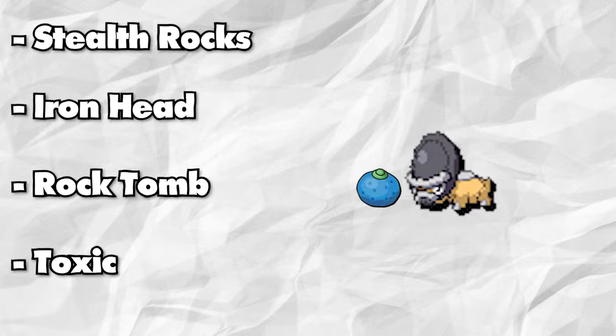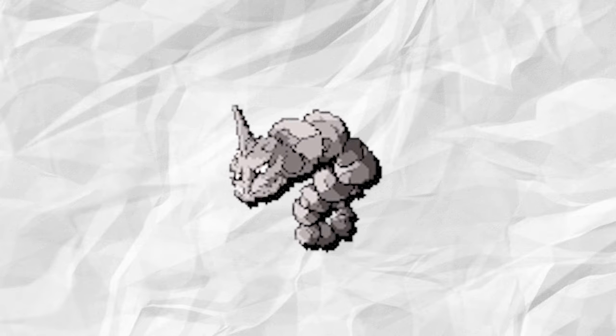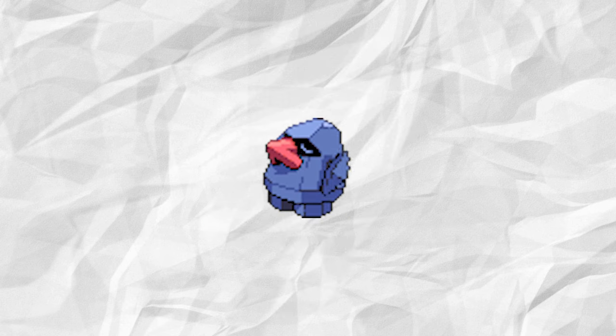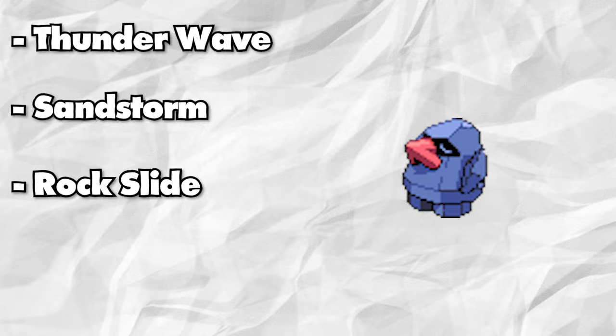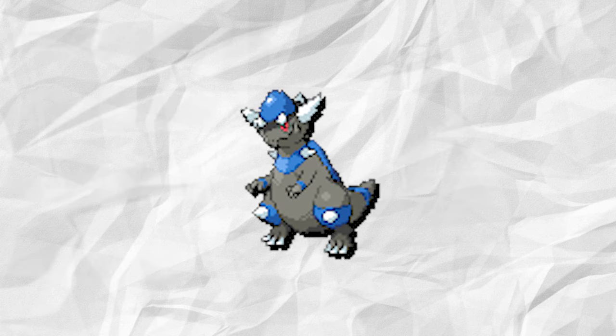I'm making Shieldon hold an Oran Berry since this is gym one. Roark's second Pokemon is going to change from Onix to Nosepass. Nosepass isn't the greatest replacement ever, but with the moves Thunder Wave, Sandstorm, Rock Slide, and Torment, Nosepass can be really difficult and frustrating to knock out. I'll give it the item Smooth Rock as well, to make sure Sand stays up for Roark's new ace, Rampardos.